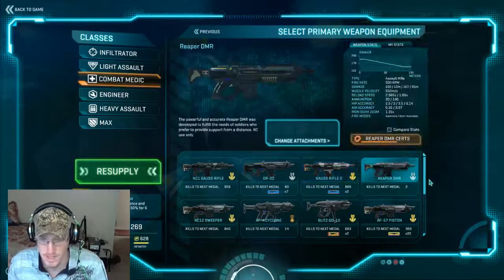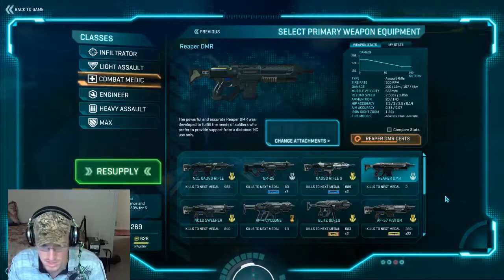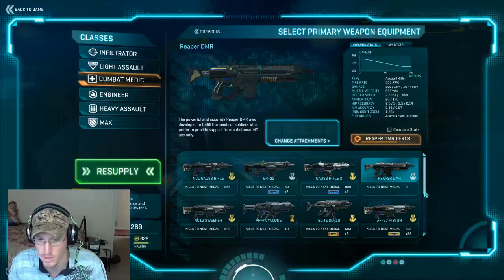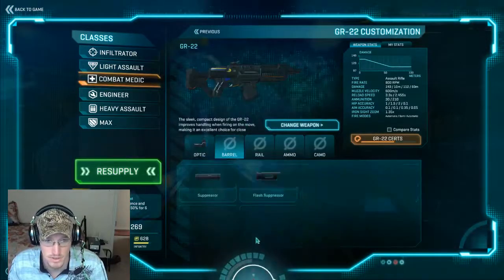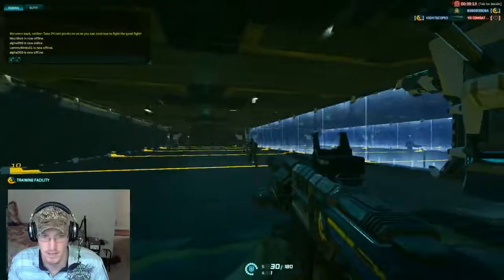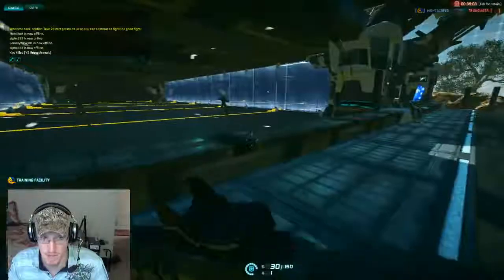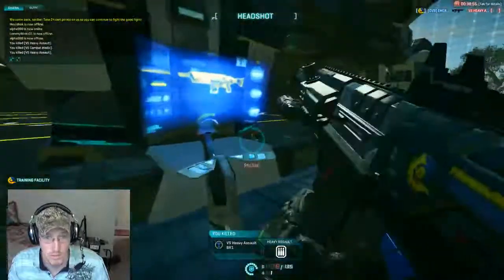For short range engagements, I like the GR-22. The GR-22 has an extreme rate of fire — it's like a shotgun rifle, it just goes to town. I like the suppressor on it because it allows me as a medic, if I get separated, to still kill people without giving away my position so I can get back to my element. As a medic, you always want to be with your element.